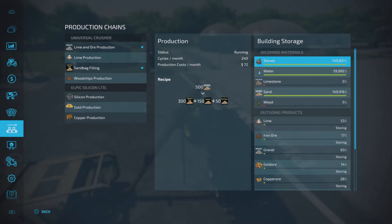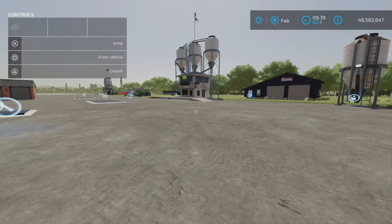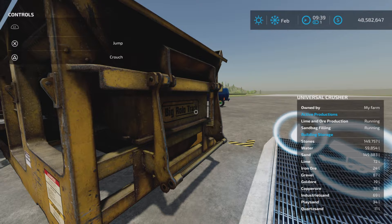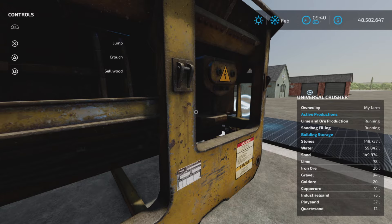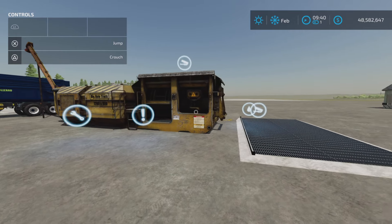Input capacities: 150,000 liters of stone, 60,000 liters of water, 150,000 liters of sand - limestone and wood are similar. You can see we're clicking along already. There's the field information on the bottom right - Universal Crusher - and you can see things clipping along. That's the production there.